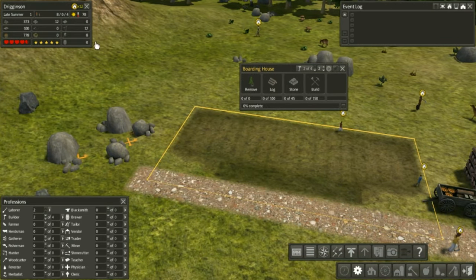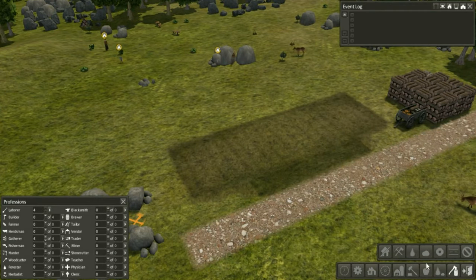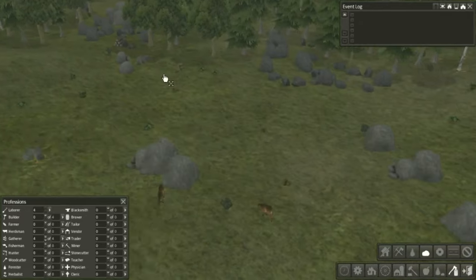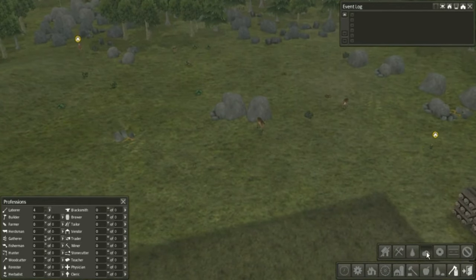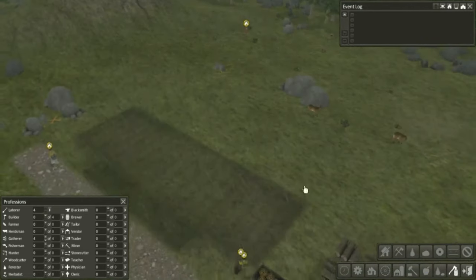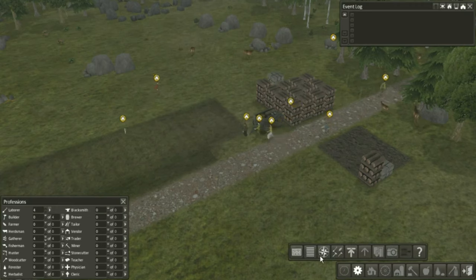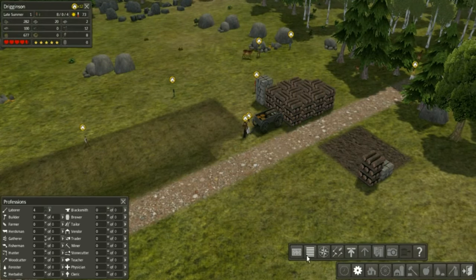Our gatherer's hut is done, so let's hire four gatherers. We'll have two laborers and two builders, but we need to get them working on the boarding house because this will take a while. We need a hundred logs - we have that - and forty-five stone, okay that's easy. Actually, let's make them all laborers so they can gather the resources. We have enough logs, we just need the stones, so that shouldn't be too hard.